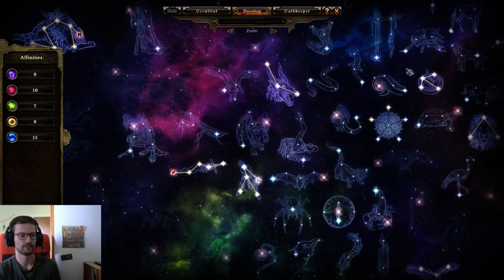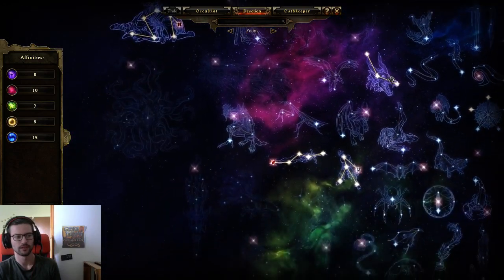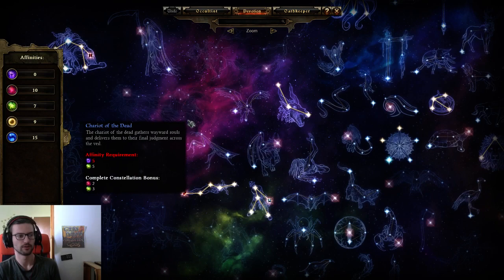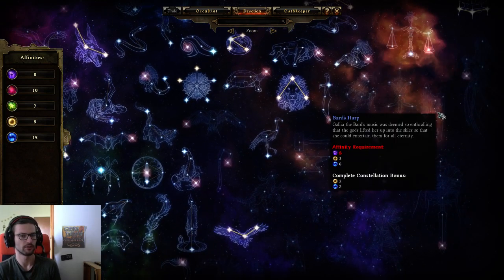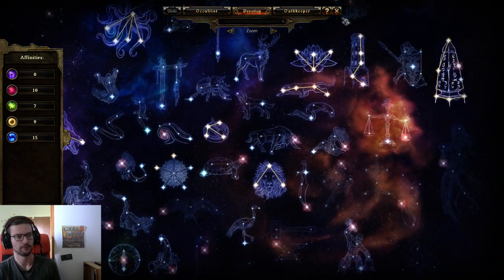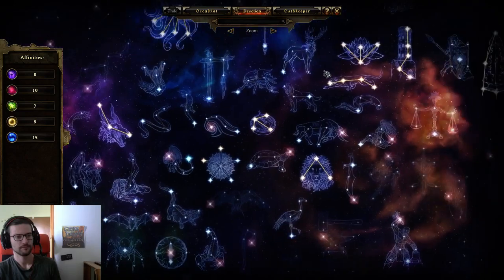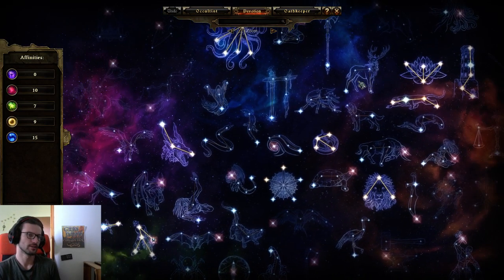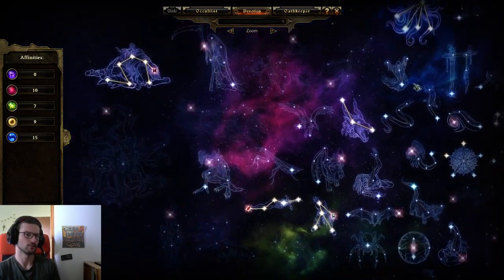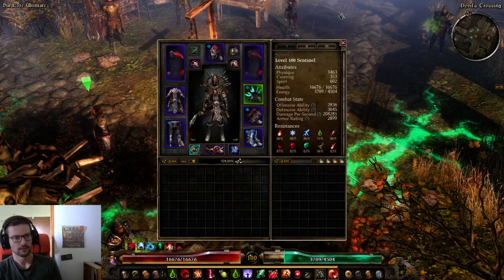That covers devotions. Some alternatives you could consider: fitting in Chariot and Harp — you'd have to use Harp if you're not running a Conduit and Lotus. There are different ways to approach this build's devotions, but the setup I've made is what I consider the optimal devotion layout.